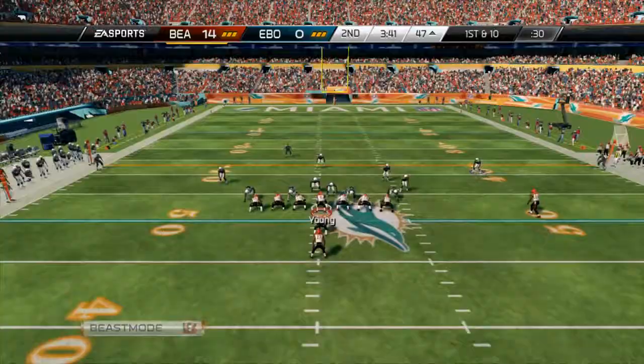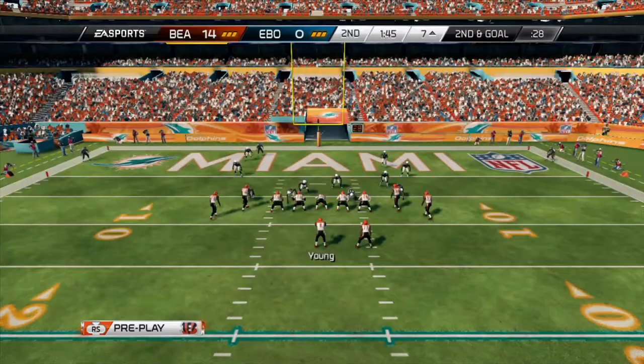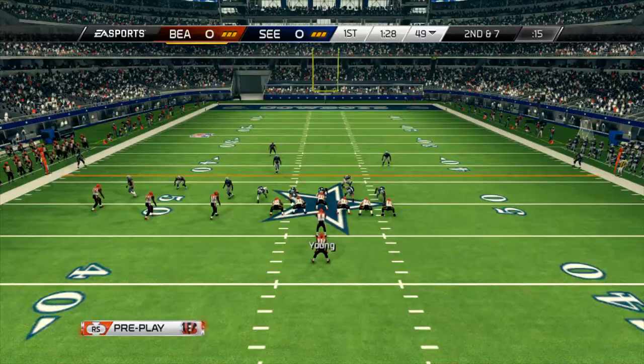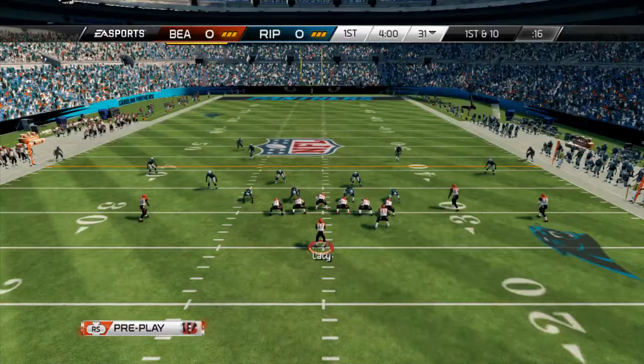He does have some breakaway speed. He's more of a trucking power back — he can shed away from those defenders and break away to the open. I tried using him as a receiver and it didn't really work too well. He does have decent catching, but he just isn't the receiver type. He's more of a run-you-over ball carrier. His trucking is very effective. I tried a wildcat to do something different — he does have pretty good juke moves and he is hard to bring down by himself, which are two very good plusses.